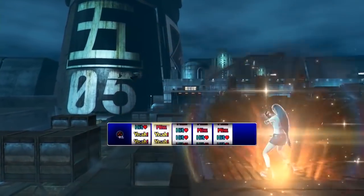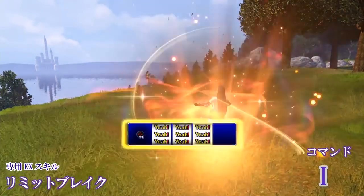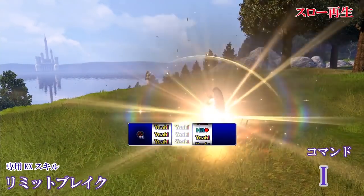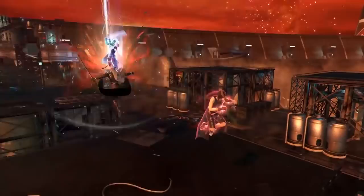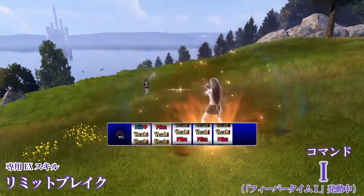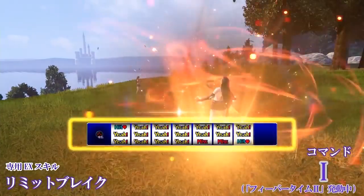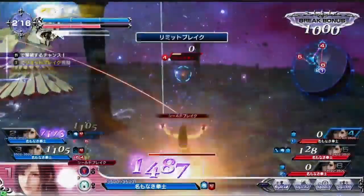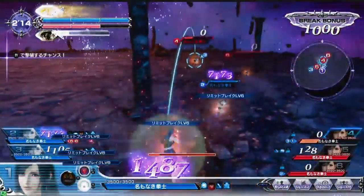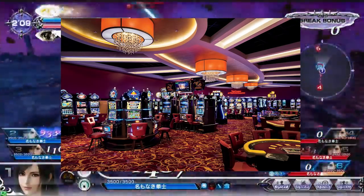Let's talk about her EX skill — a freaking limit break slot machine. You hold triangle to start the slot machine and pull the lever with the left analog. After you're done, your whole team gets attack, defense, and speed buffs, and the potency scales depending on how well you play the slot machine. Additionally, the higher your Fever Time buff, the longer the slot machine will be, meaning she can get more powerful buffs. Remember, you're playing this in real time — don't take too long or someone will interrupt you and your team won't get a single buff. Go to your nearest casino and train.